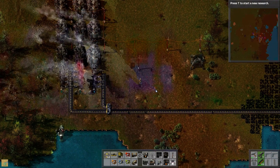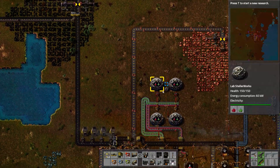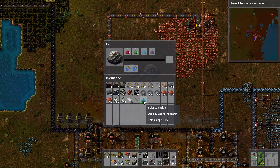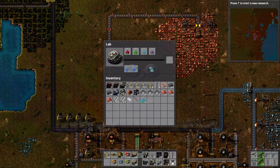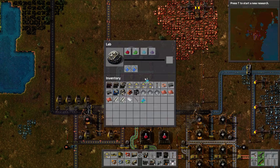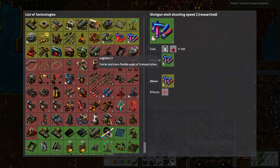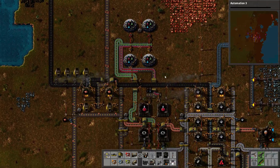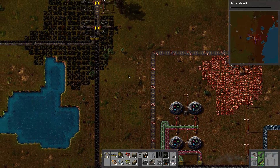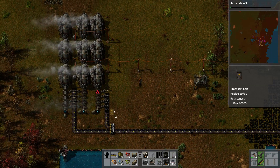Let's go ahead and get our research started. I completely spaced it — look at there, 100 science packs! We're going to go ahead and plop these in here and get our research started. What we want is Automation 3 — that'll allow us the third tier of assembly machine. Now that we've got that started, it's going to take a few minutes to do, so we've got some other stuff we want to get done in the meantime.